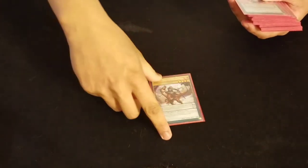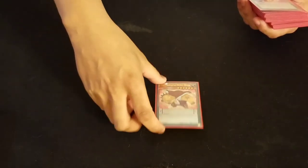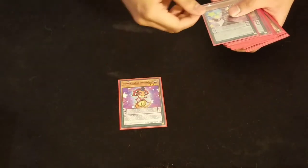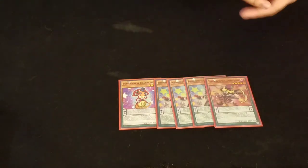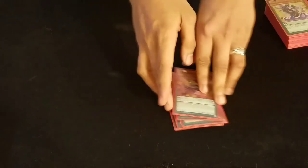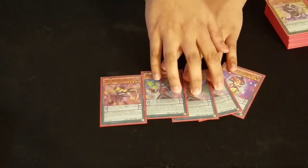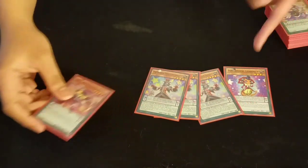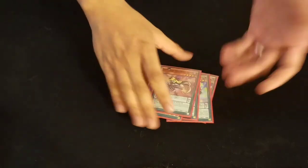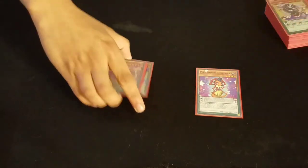Then we're running 1 Dragoons of Draconia for your search targets at your low scale, and then your high scale Performapal Kingbear, which leads me into my Performapal engine of 1 Lizard Draw, triple Pendulum Sorcerer, and 1 Skullcrapad Joker. Why do you run these? Simple — low scale, poppable, low scale searches, searches the scale, it's a level 3 so you can still do some plays, and if you're lucky enough to get the draw-one effect, it's always good.